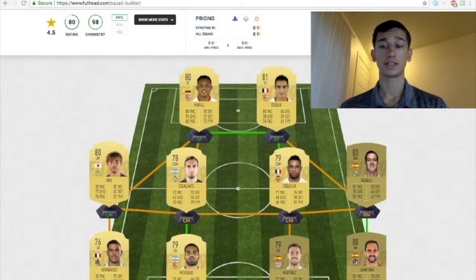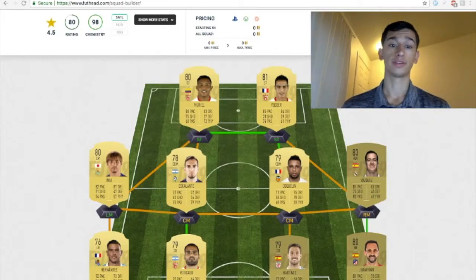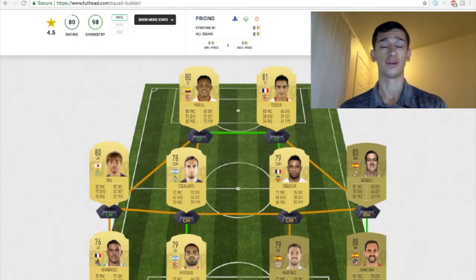Next up, we have Vasquez. 81 pace. He is a non-rare, so he's going to be a little bit cheaper and packed more. 82 dribbling, 75 passing, 75 shooting. He is high attacking work rate, high defensive work rate, so it kind of makes up for Inui. 4-star skill moves, 4-star weak foot. I think he could be anywhere from 1,000 to 1,200 coins.